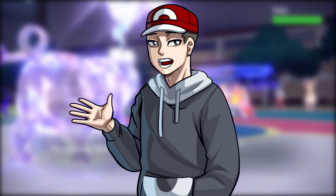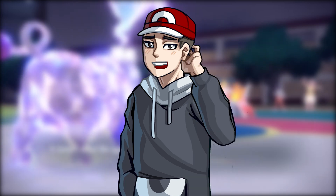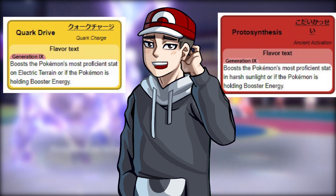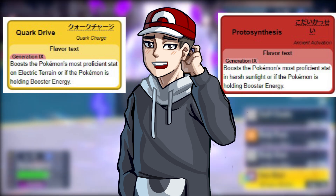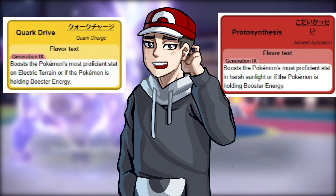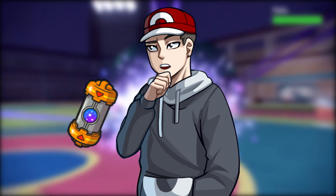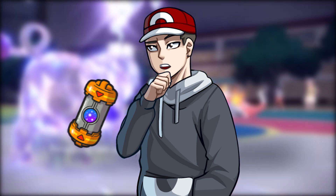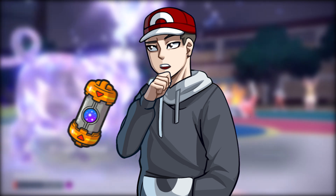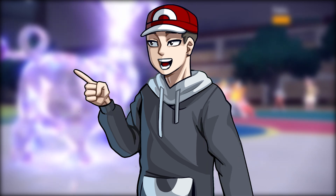Here's a Generation 9 specific one — how Protosynthesis, Quark Drive, and Booster Energy work and interact with one another. Protosynthesis and Quark Drive are the abilities of the Paradox Pokémon that boost their highest stat by 1.3x — aside from Speed, which gets a 1.5x boost — in sun and Electric Terrain respectively. Booster Energy is an item that lets your ability activate outside of sun or Electric Terrain. If a Pokémon is holding Booster Energy when it comes onto the field with that field condition already active, the field condition activates the ability and Booster Energy is not used. However, once the field condition disappears, the Booster Energy activates.